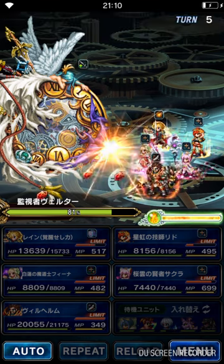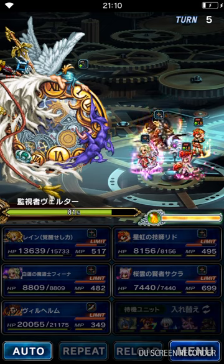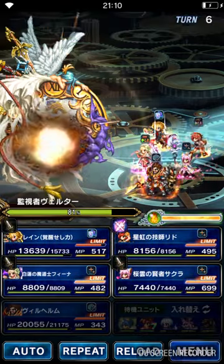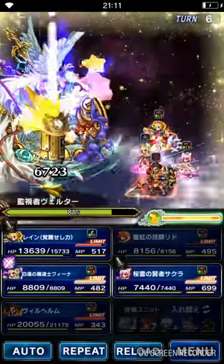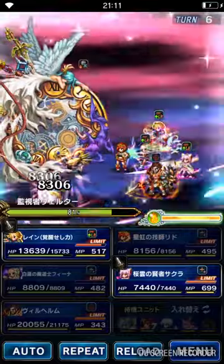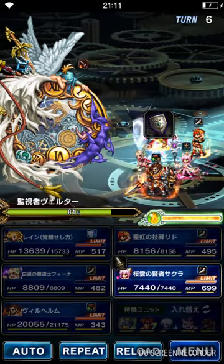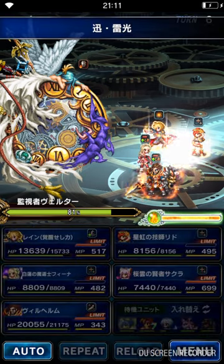The boss is going to counter with a Magic Attack next, so prepare for that. We're going to dispel — Sigilid is going to do that. Now Awakened Rain can guard. We can use Sakura's Lightning Elemental again. The boss counters Physical Attack and also the Limit Break. Since we have a Magic Tank available, the magic counter is going to be fine.